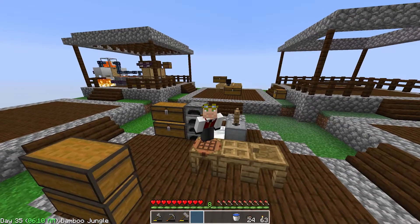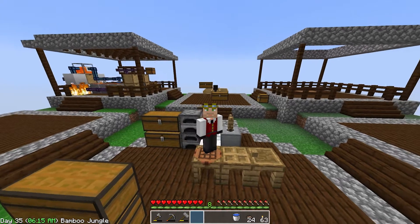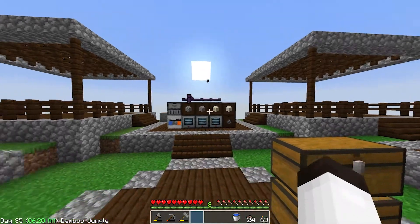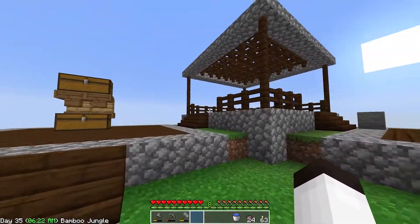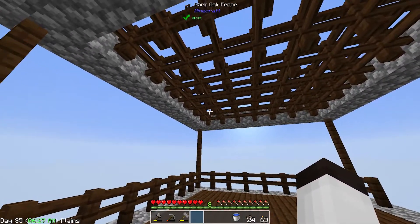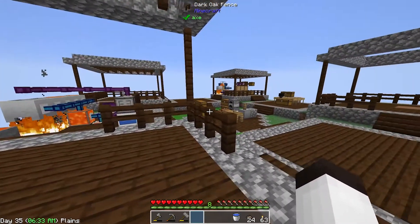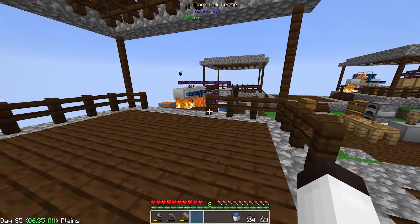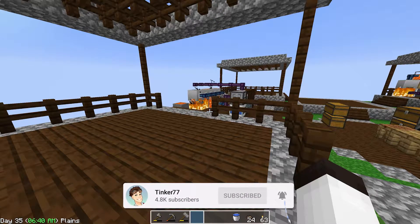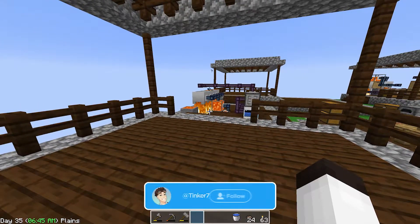Hello everybody, welcome back, this is Tinker 77 and we are back on Sky Factory 1. You can see there's been some changes to the platform base — I took a little time off camera to make these little structures. I thought these are really cool, just neat looking. It was easy to make, just some dark oak and some cobblestone, but it gives it a little more depth to the platform.